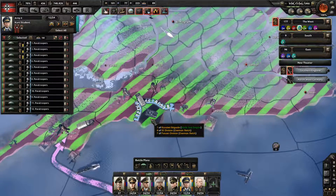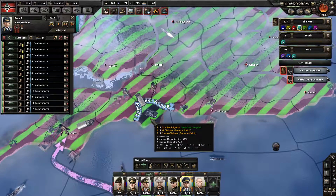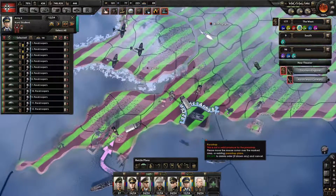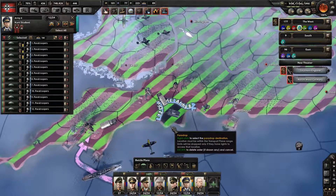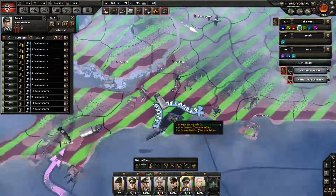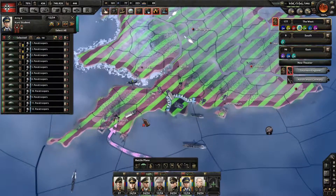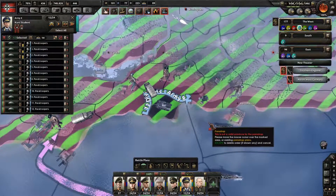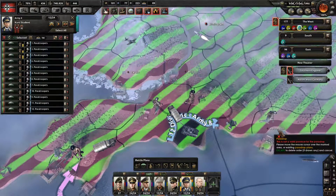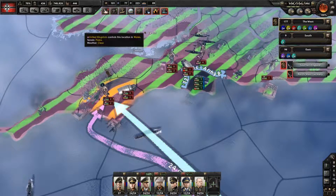Where do we have them land? I'm not really sure. I'm going to need intelligence, I think, to actually be able to pull it off. Maybe we just have them land where they were originally planned to land? I'm really uncertain on what to do here. I'm going to assume Portsmouth is very heavily defended. Maybe we just set them to attack Plymouth.